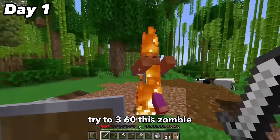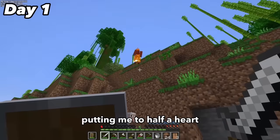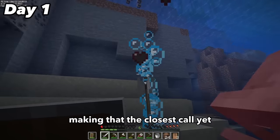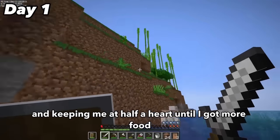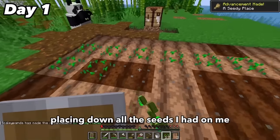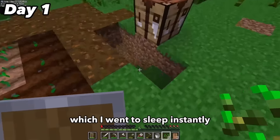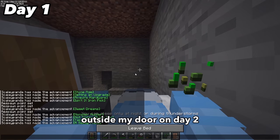I tried to 360 a zombie only to get absolutely punished — getting set on fire, put to half a heart, and then there was just a random skeleton chilling there, which I barely escaped because his arrow couldn't reach me. That was the closest call yet, keeping me at half a heart until I got more food. I got back to hoeing all the ground I could, placing down all the seeds, and punching more grass to get as much wheat as possible. That lasted until sunset, and I went to sleep instantly.